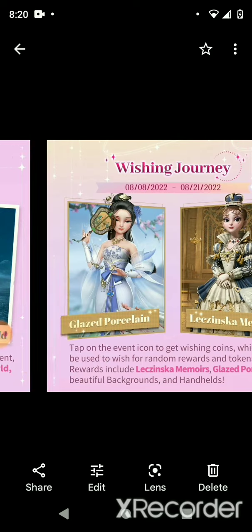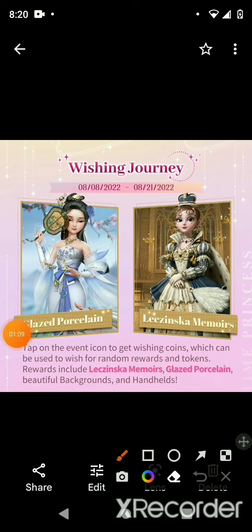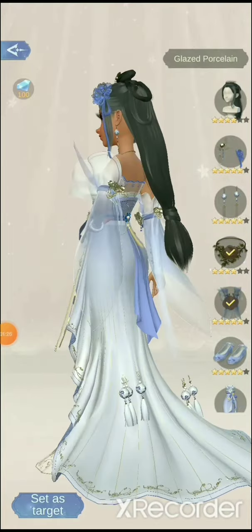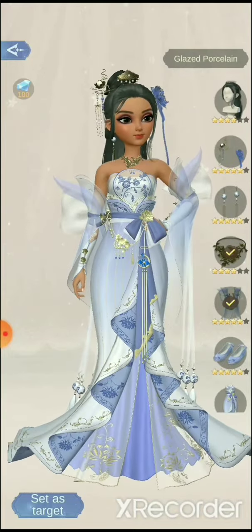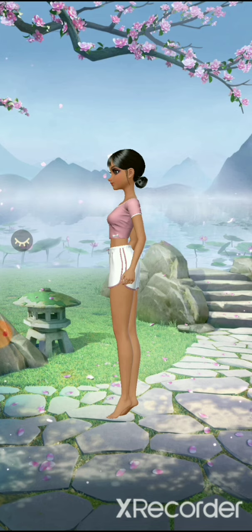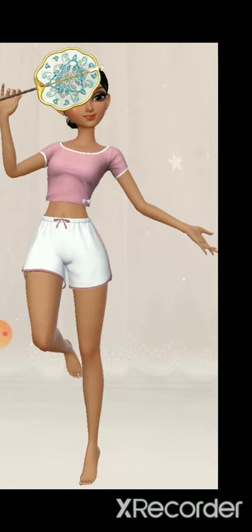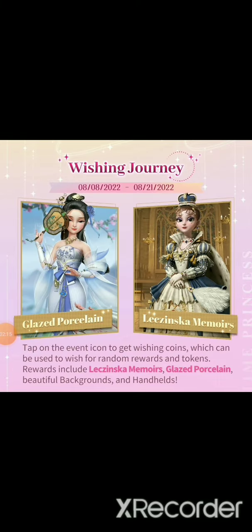That's it for the magic roulette — it runs from the 1st to the 10th, so only that many days. Try to save up diamonds for it. Next is the wish event, which features another old set. They are doing backgrounds and handhelds but I don't know if it's for both or just for the old set. The old set is the glazed porcelain — it's a very lovely long dress. This could be the background they're talking about, and this could be the handheld. I'll show you in different poses to show how different it is in size — back shot, both sides look the same.